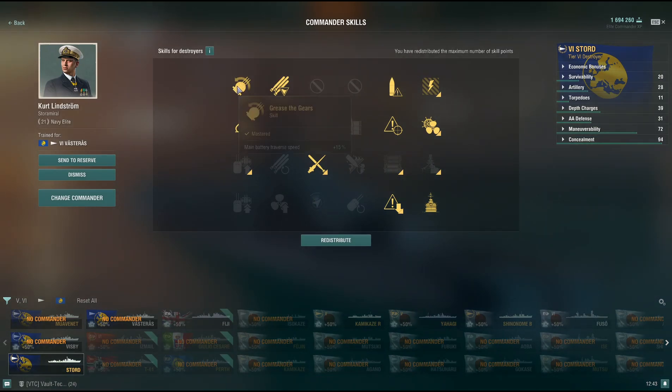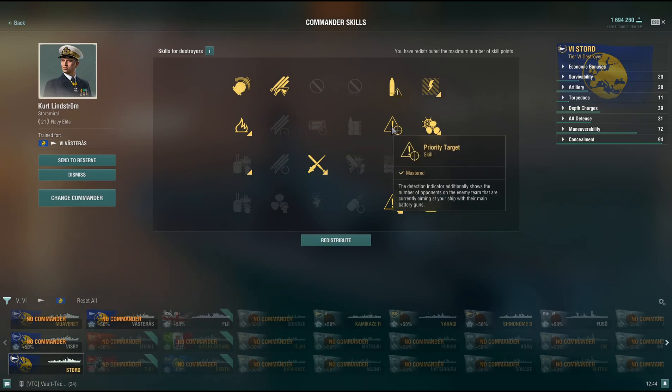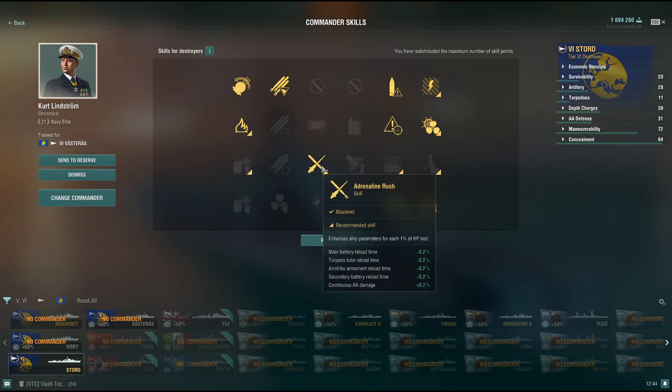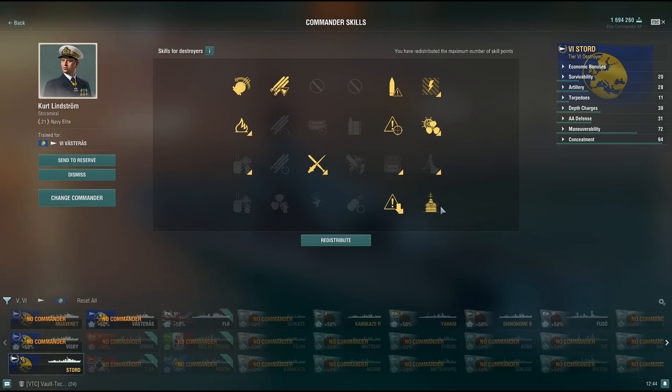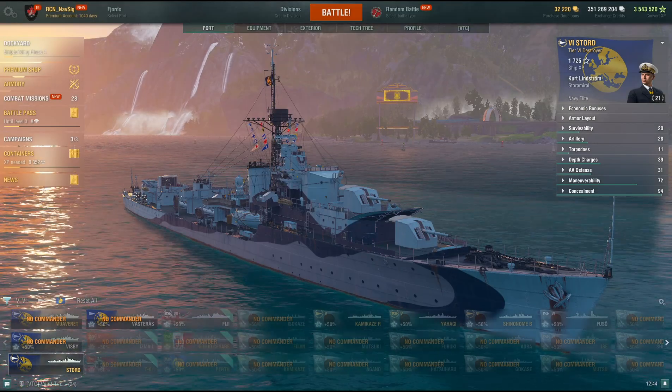My captain Kurt is the same as the tier five — no difference. Greasy Gears, Liquidator — these four are essentially required for this boat: Incoming Fire Alert, Preventive Maintenance, Last Stand, and Priority Target. I also take Torpedo Expert to add fire chance, Adrenaline Rush since you'll take damage. The last two are extremely important at tier four: Dazzle and Concealment. Especially Dazzle — since you'll be spotted first, it helps deflect shots.